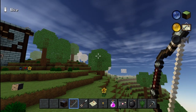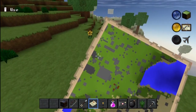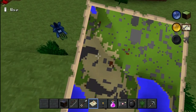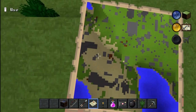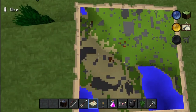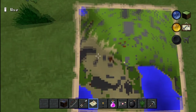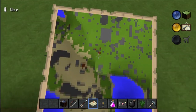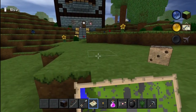Next up there's a map. It's pretty similar to the map in Minecraft, except it's a lot less detailed and a lot harder to tell where you actually are, because there's really no marker for your person. So you can't really tell where you're going or anything like that.